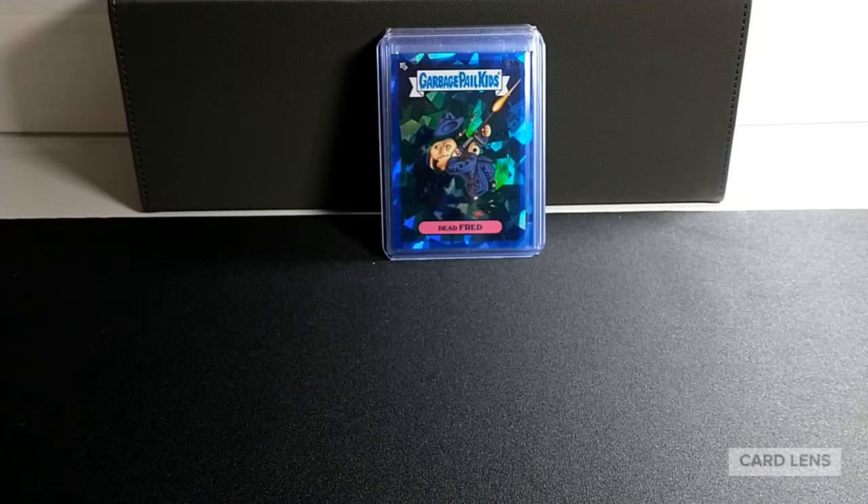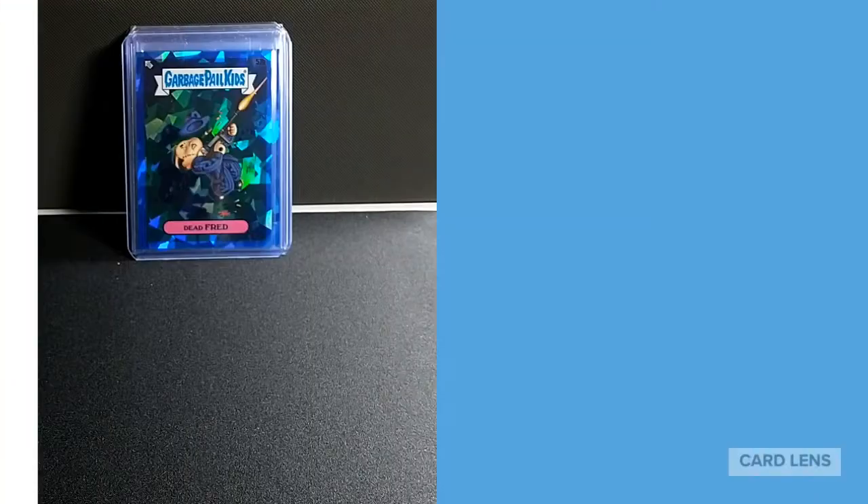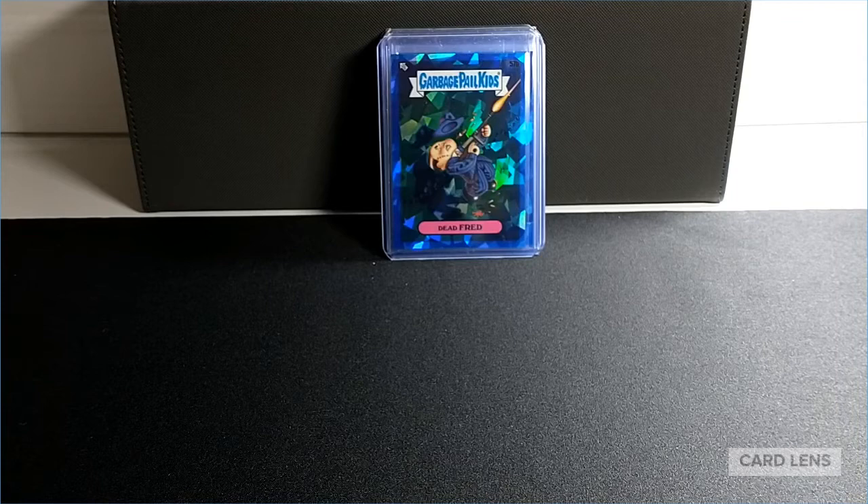We've been tracking the sale price on eBay of every character — the base cards as well as the parallel cards in this set. There's teal numbered to 99, green to 50, orange to 25, gold to 15, purple to 10, red to 5, and the one-of-one which I believe is pronounced Podparasha. We've been tracking the sale price for every character in the base and those parallels, and also the sale price in box breaks, where folks bid on characters.